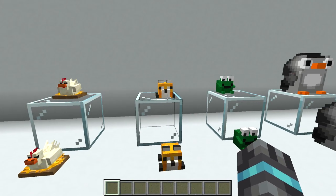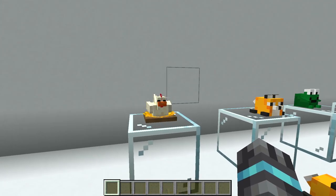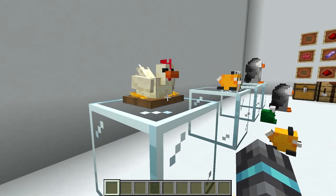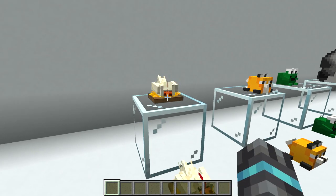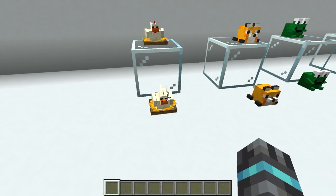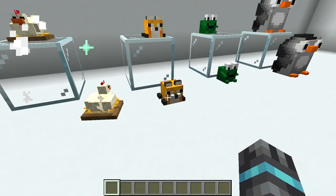So now you can see how they actually look in the game. I suppose that the chicken is the newest because it has some animation and you can interact with it with right-click. If you place the toys and want to get them back, you just need to press shift right-click to remove them.